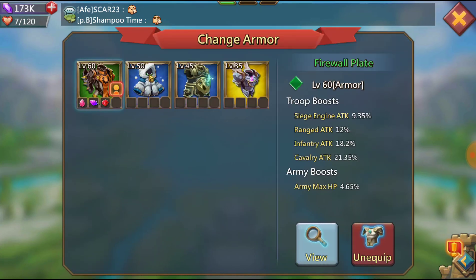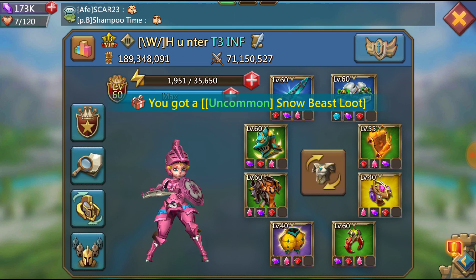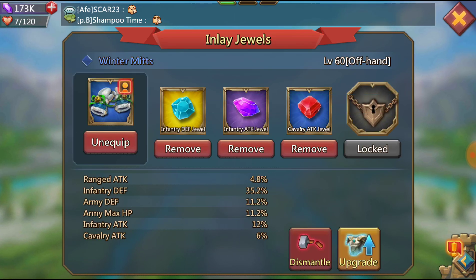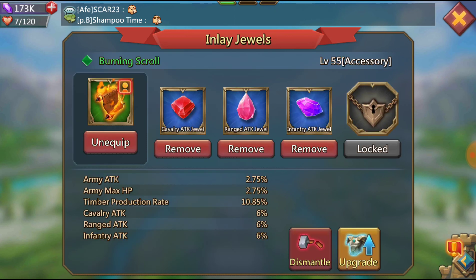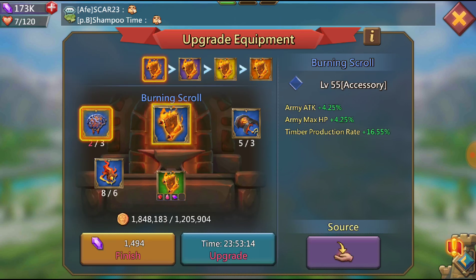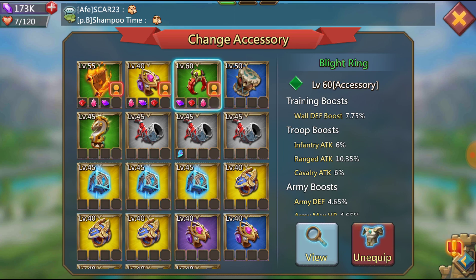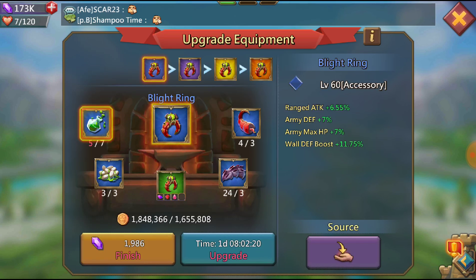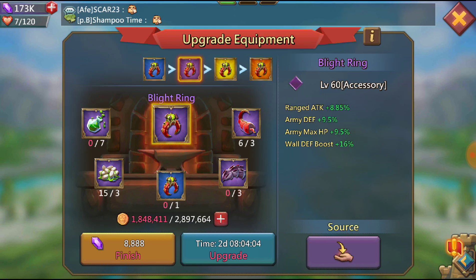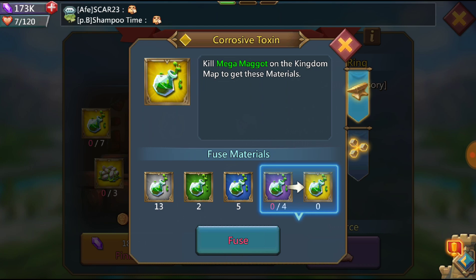We're going to go for a firewall plate and upgrade that. Most of my jewels are getting up to purple. I do have a gold jewel and it is infantry defense, which is my frontline — always will be frontline. We're getting close to getting everything up to purple. I am gonna get rid of the blight ring. I don't know what I'm gonna put in there — can't really decide. I don't think the blight ring is really worth it. I want something with more attack, and getting this to gold is going to be near impossible, not something I really want to go after.